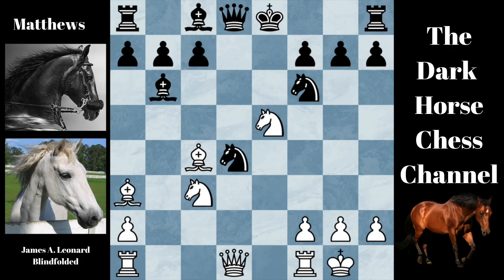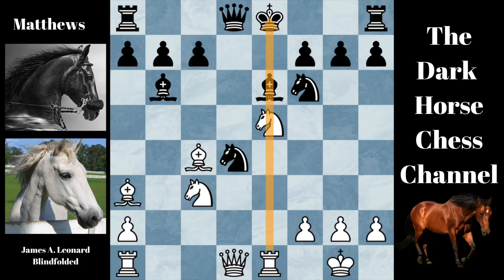Let's go back to White's 12th move. In the game, White played Knight takes E5, with an attack against the F7 square. Black played the best move, Bishop to E6. White responded by playing Rook to E1, with an X-Ray attack against the Black King. And Black played the best move again, C5. C5 defends the Knight on D4 and also allows the Black King to castle.